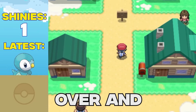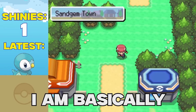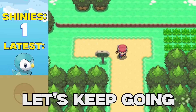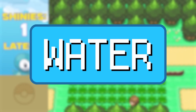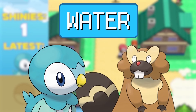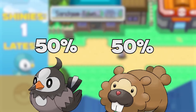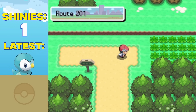With the first hunt over and done with, we still have 34 more shiny Pokemon to go together, so I'm basically begging you to leave a like on the video if you appreciate the effort. There are only two water types available to find before the first gym: our shiny Piplup, and the other, a shiny Bibarel. While Bidoof is found on many routes throughout Sinnoh, we have the highest rate of finding it at 50% on Route 201, so I wasted no time and got right to work.